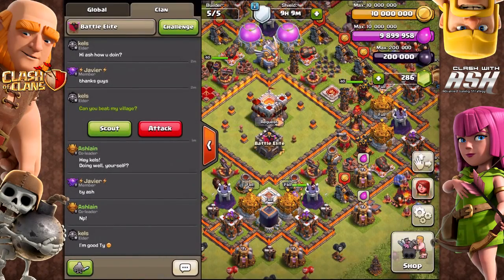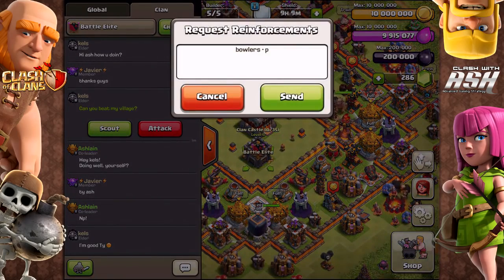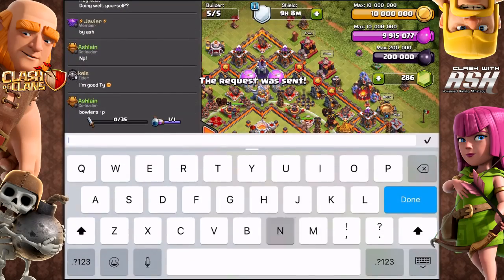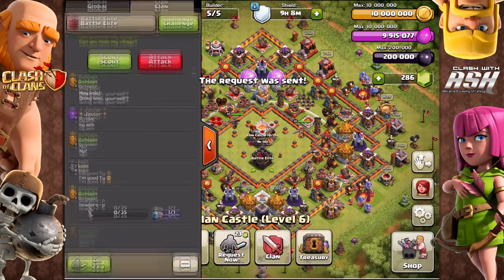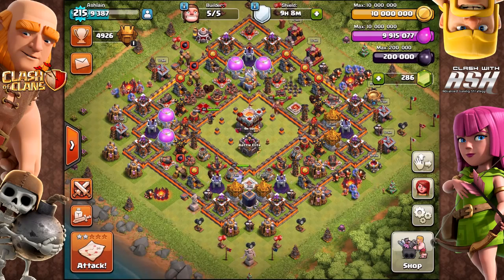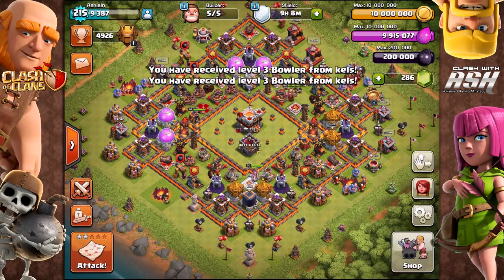Hey guys, what's going on? It is Ash here coming at you today in Clash of Clans. I'm very excited to bring you a really good attacker from Battle Elite, part of our alliance. His name is French and he's an awesome guy. We can't wait to share his advice and tips specifically about attacking ring bases at Town Hall 11, although he does give some tips for Town Hall 10 as well. So without further ado, let's get to the interview.